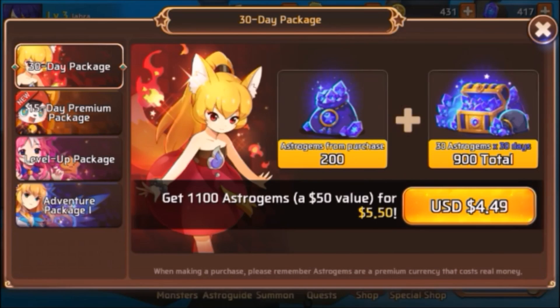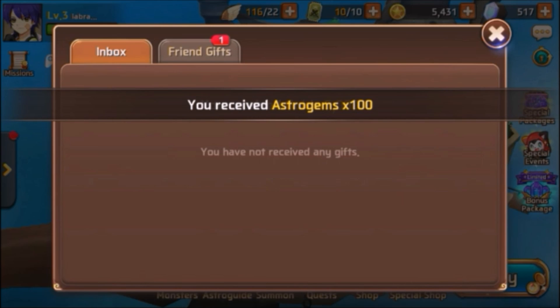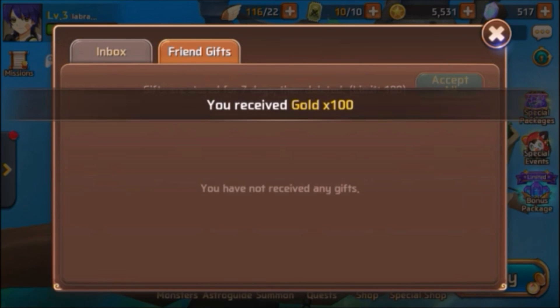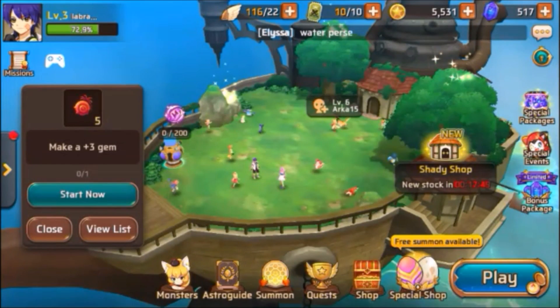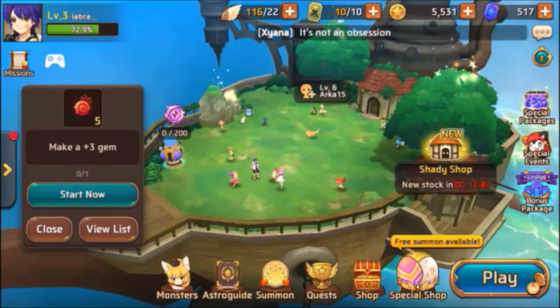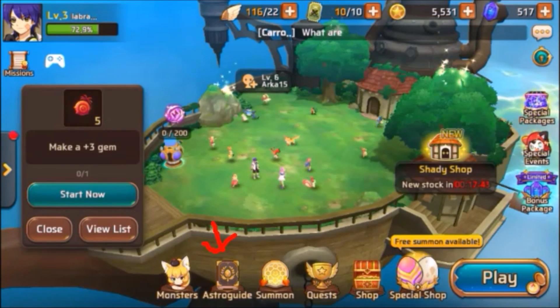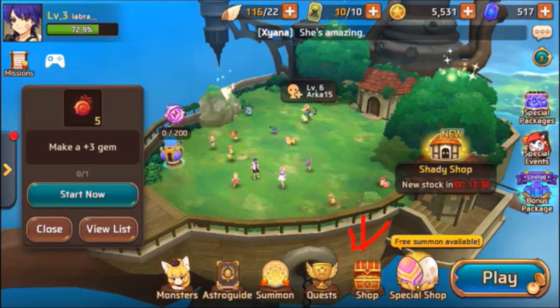Okay, so the first thing when you're in the box it's gonna give you little rewards. Friend gifts is when you get some friends to send you some gifts. At the bottom as you can see — you guys are gonna have to unlock it — there are tabs: Monsters, Astrogite, Summon, Wraith, Shop, Space Shop, and Play of course.